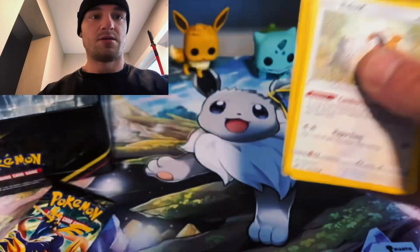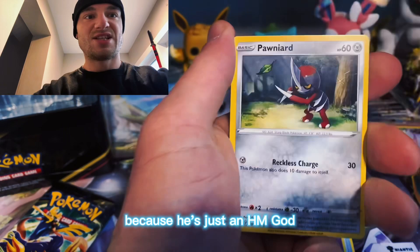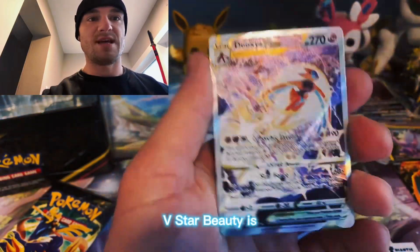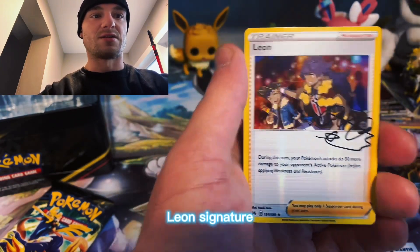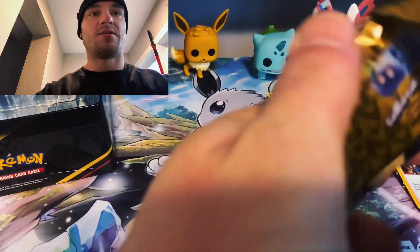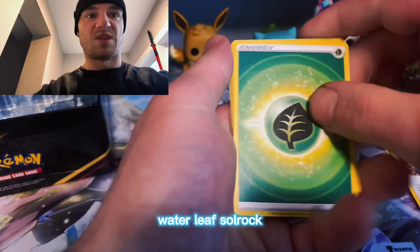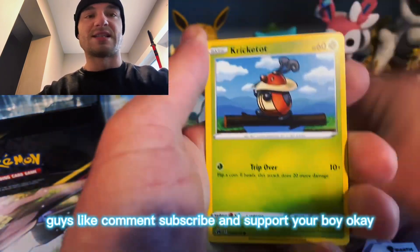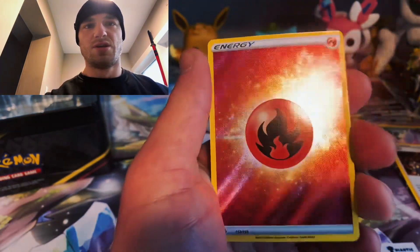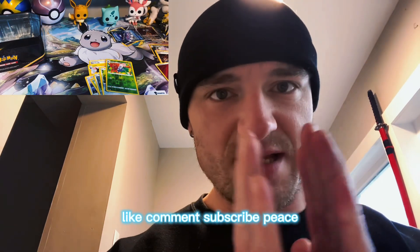They should make a gold card of Bidoof - he should get a special illustration rare for the new set because he's just an HM god. Deoxys V-star beauty, and Leon's signature - that's another double banger! Last pack - can we get it, can we pull something to make these tins worth it? Water, leaf, Solrock. Like, comment, subscribe and support your boy. It's a fire energy. Alright guys, thank you for watching, thank you for sticking around - like, comment, subscribe, peace.